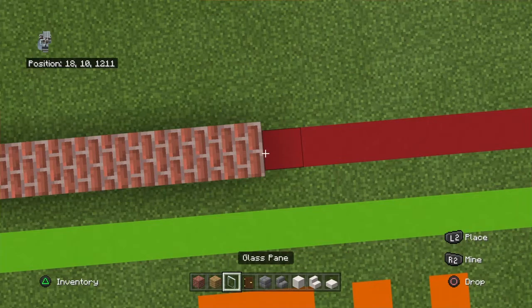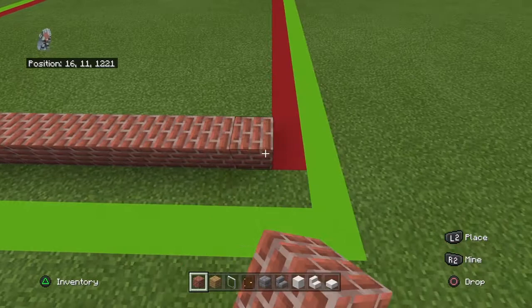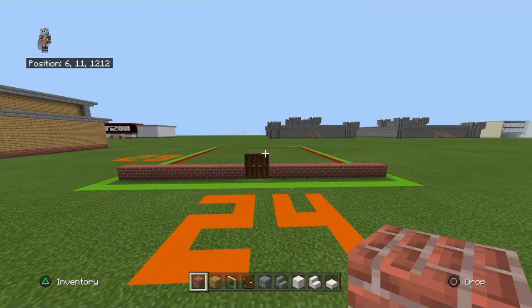You want to place 2 dark oak doors and 10 more brick blocks. Basically we're going to build the front of the main structure, build the walls, then the upper structure, and build the walls of that, and then go from there.